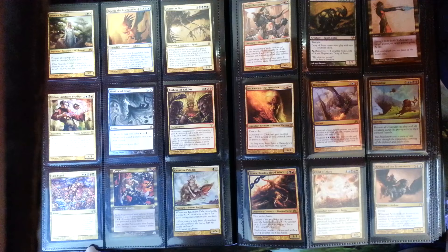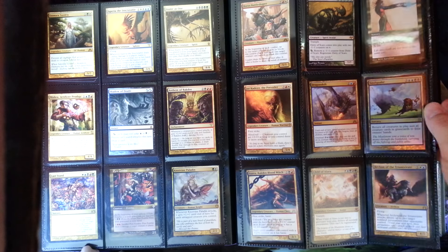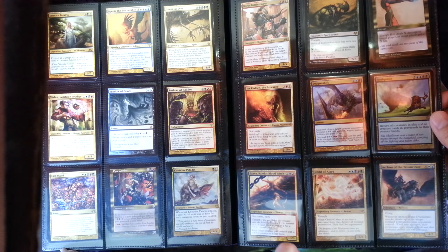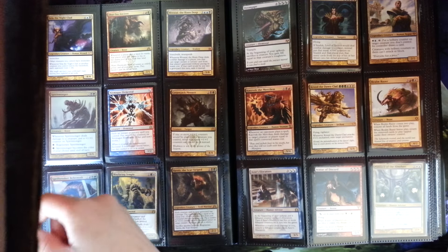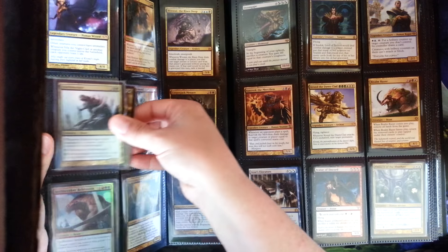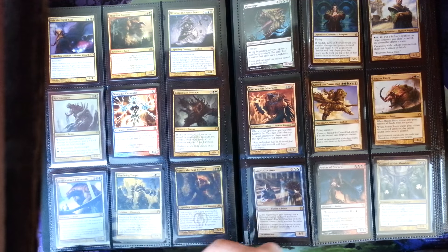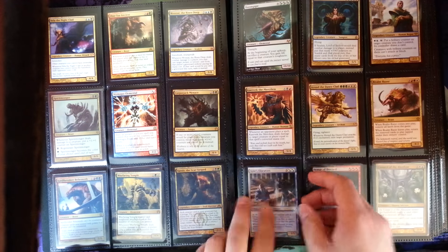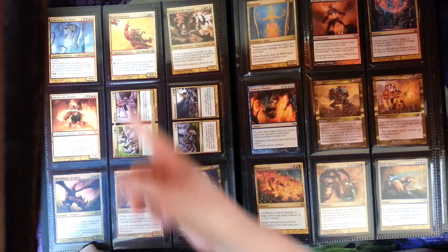Looks like a playset of Anthems. A playset of foil Soulquakes. Child of Alara. Got multiple Jor Kadiins, a couple of her too. A couple Deity Scars, a couple Mirras. Lots of multiples — Vela. Three of the Zedruu the Greathearts. A heap of Spirit Mongers — a lot of them, looks like six or seven. A full Spellbreaker Behemoth. A couple Wayfaring Temples. A couple Council of the Absolutes. Looks like six or seven of him. A couple of Brion Stoutarms. A full playset of Broodmate Dragon.